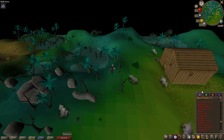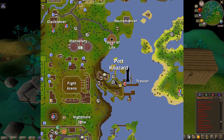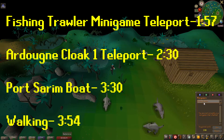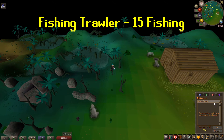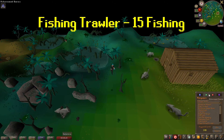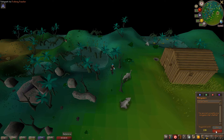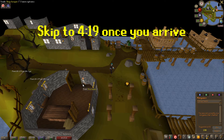Now we're going to discuss a couple of different ways to get to Port Cazard, where we'll get our swamp paste or pot of flour. Going from easiest to hardest — the first and easiest way is the Fishing Trawler minigame teleport. You'll need level 15 fishing for that. If you do have level 15 fishing, just go to the red minigame teleport tab, click on Fishing Trawler, and click Teleport. That will bring you right next to the shopkeeper in Port Cazard, where we'll get the items to begin the quest.